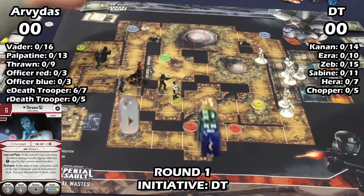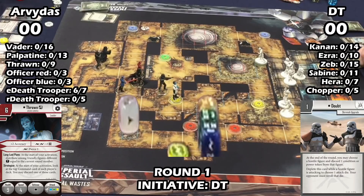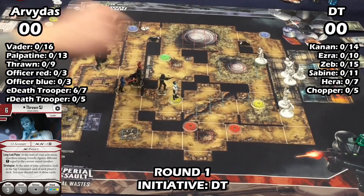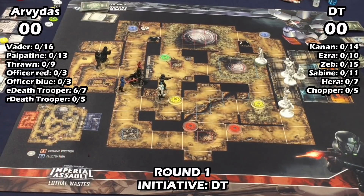He moved Thrawn only three spaces for a range eight shot — which, as we said, range eight is not great for Thrawn. I made him re-roll the green die because the green die only has a 3 on one side, so any other result is a miss. And there's the one — so he missed. Then Thrawn moved back one, making it a range nine shot for me. This kind of begins a trend for Arvidas on his range shots going forward.